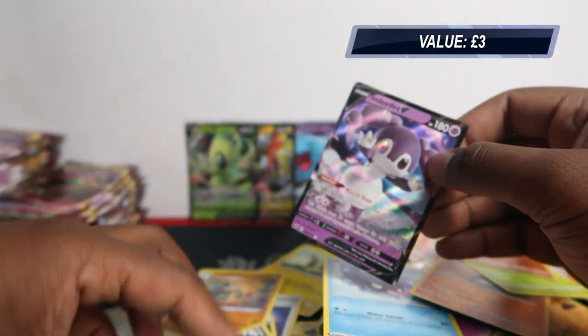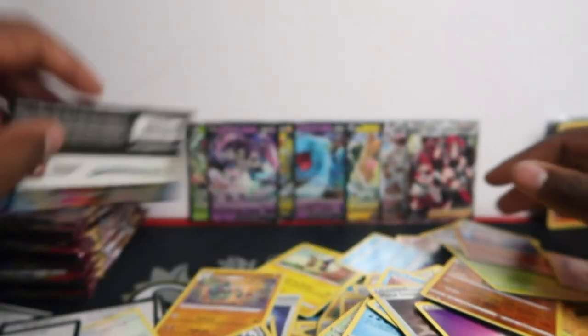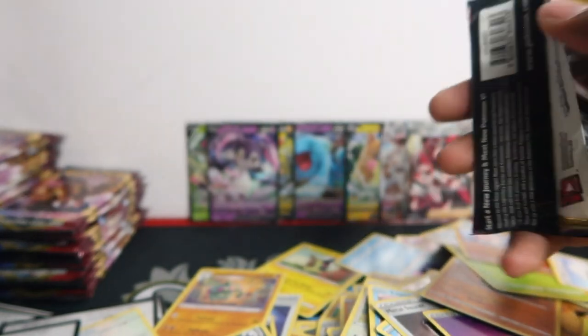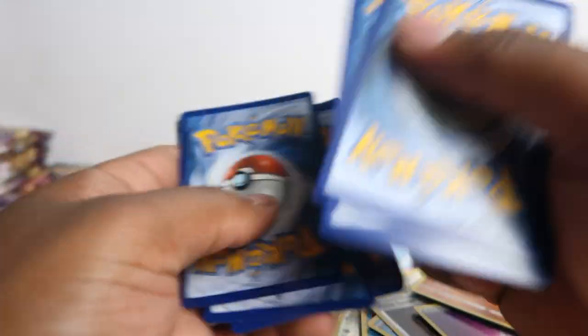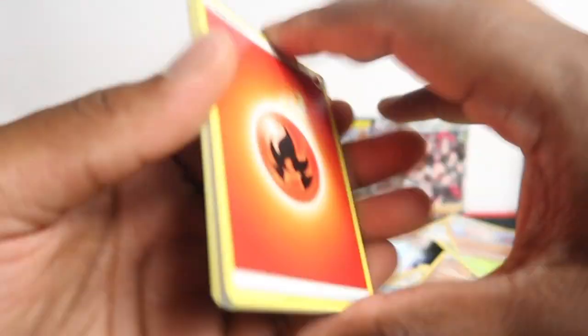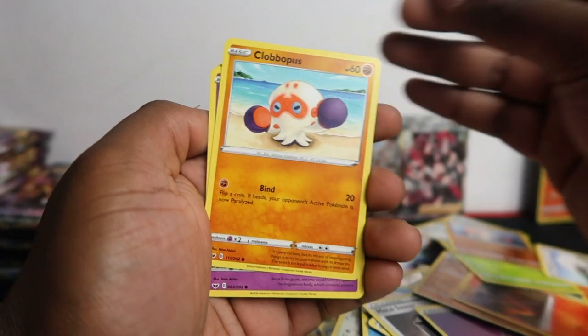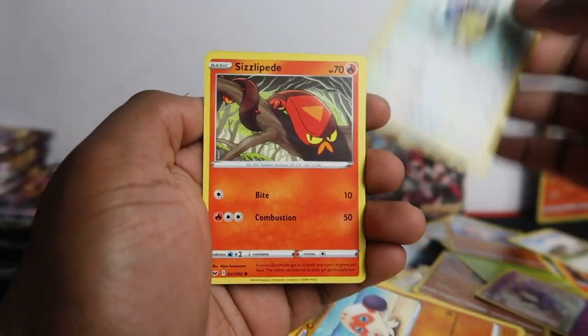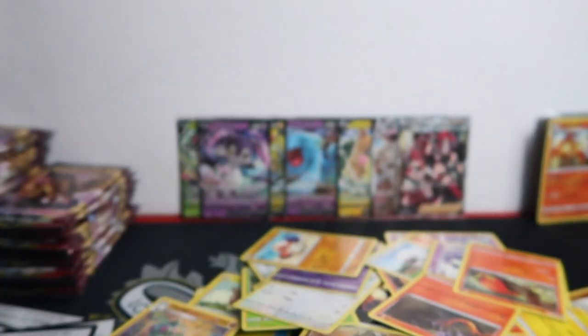Not worth too much. Let's try and get some more VMAXs — I forgot about VMAX, we already got one. Those are the ones to go for, people are loving the VMAXs. Corviknight, Grateful, Potions, Linoone, Clobbopus, Gastly, Grookey, Ditto, Sizzlepede, Poltergeist, and Lapras — full here again.